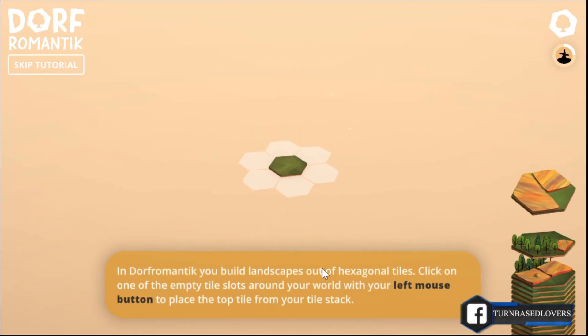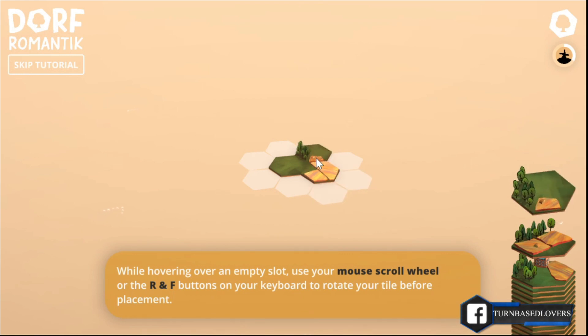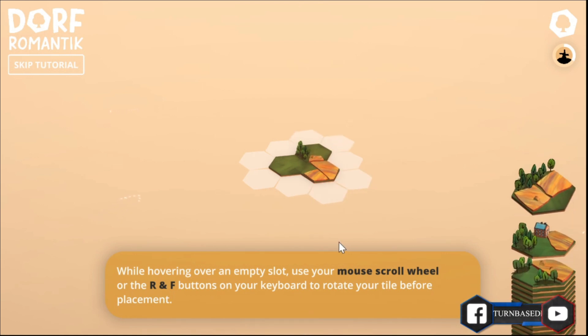In Dorfrom Antic you build landscapes out of hexagonal tiles. Click on one of the empty tile slots around your world with your left mouse button to place the top tile from your tile stack. While hovering over an empty slot, use your mouse scroll wheel or the R and F buttons on your keyboard to rotate your tile before placement. Like this.